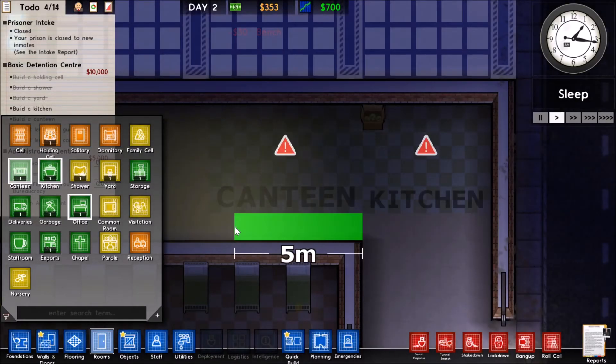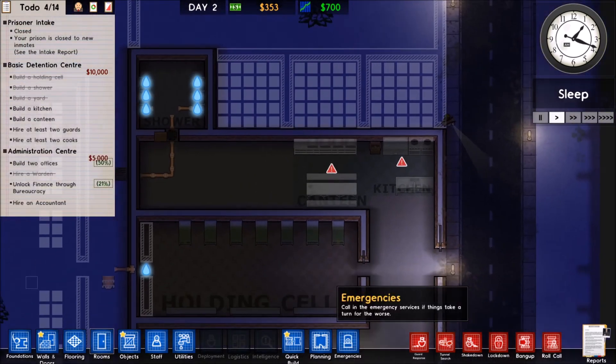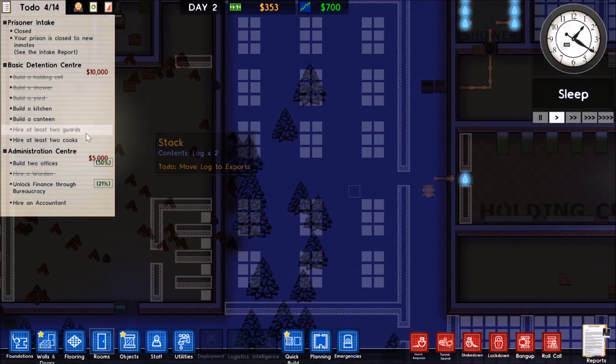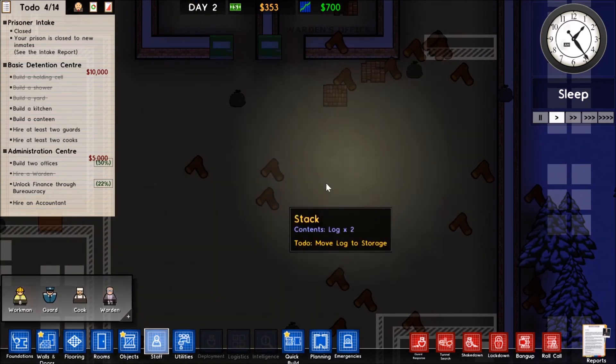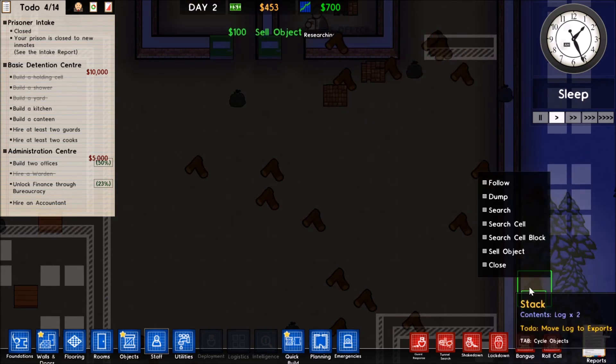Hello, criminal justice enthusiasts, and welcome back to Prison Architect. In the last episode we began the sandbox mode and started creating our own prison. I'm creating a female prison which I've named Siren Song, as I think it has a little bit of a ring to it. Let's go ahead and jump back in and continue building.